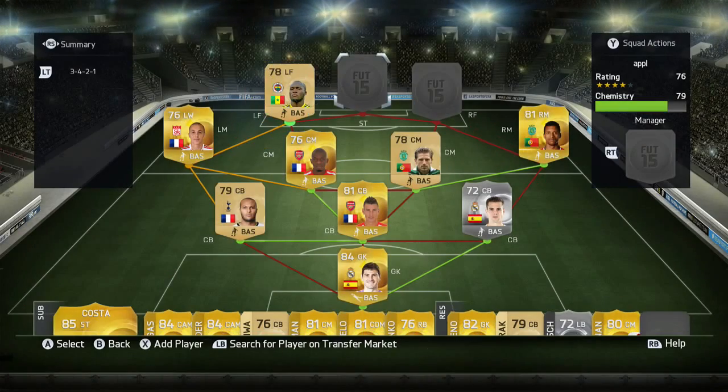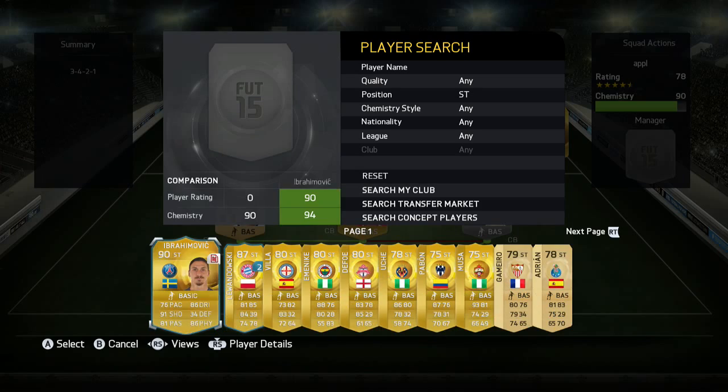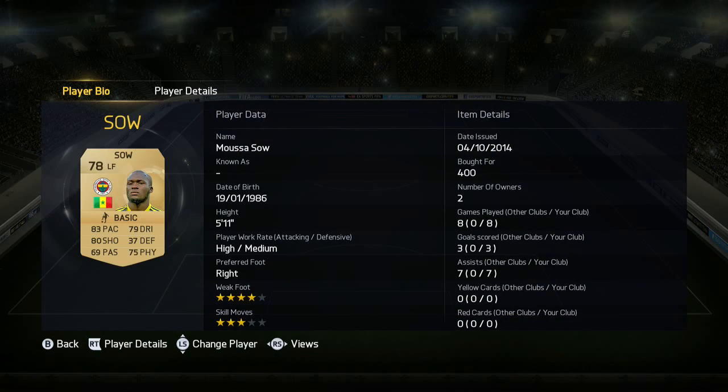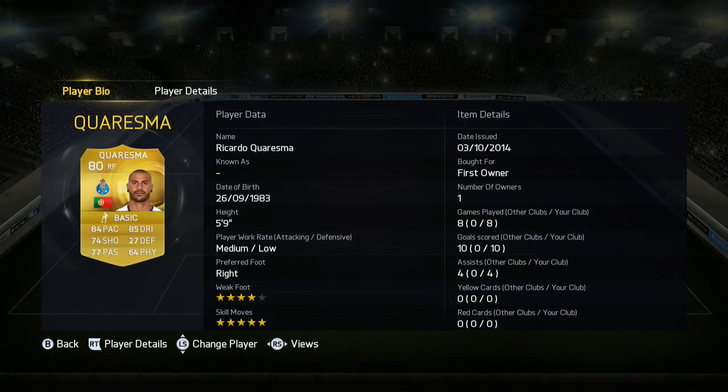The left forward is Sow, the right forward is Charisma, and the striker is Emenike. Starting with Sow: three goals, seven assists — very solid player. He was able to finish and his main job was assisting Emenike and Charisma. Charisma was the best player of the team — this guy just scored screamers for me. You'll see one nasty 40-yard goal from him; it's absolutely insane. He just does it for fun.